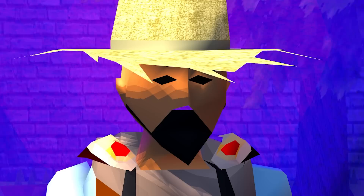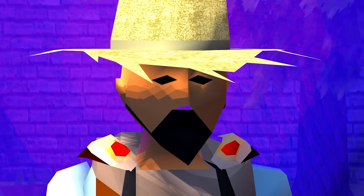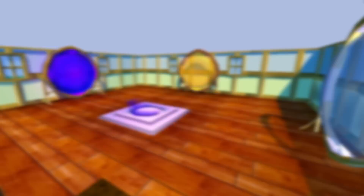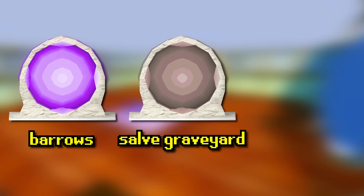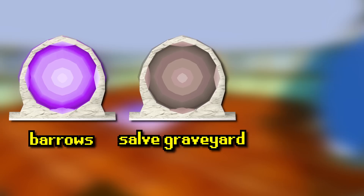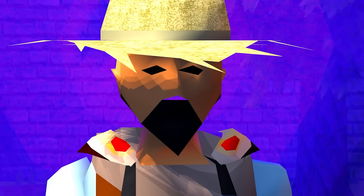At level 50, you get one of the best quality of life unlocks you could ever dream of — the Portal Chamber. This room is so important until you get a Nexus because it gives you access to the entire game with one singular teleport. My recommendation for your first portal room is one portal to the Salve Graveyard, which is the fastest teleport to a fairy ring; a Barrows teleport if you can; and the third is up to you. A portal to Seers' Village with the Kandarin hard diary is great for a bank, and a portal to Catherby is great for your herb or tree run.